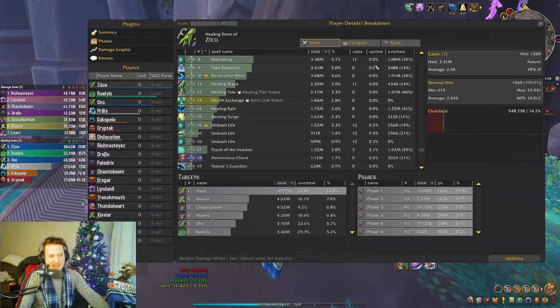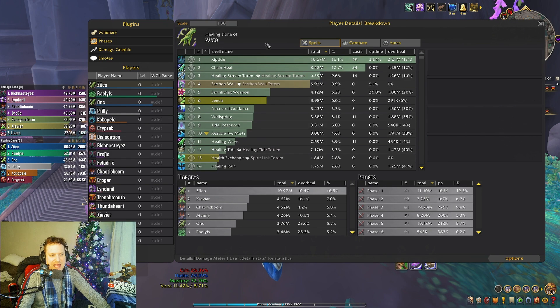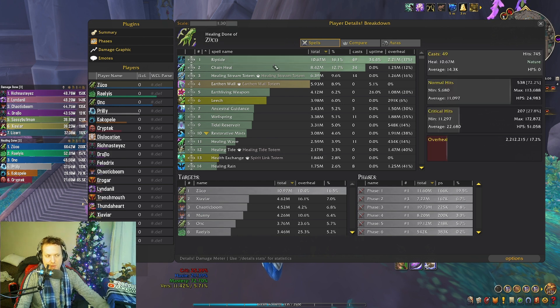You can see it reflected in my HPS numbers — Wellspring itself doing 5.1% plus the extra shield on top. Riptide, Healing Stream Totem, Earthen Wall, Earth Living Weapon — those are all passive. Chain Heal is not passive, but those others are, and they're so strong on a lot of these raid boss fights. They'll just pump your team consistently full of healing and keep everybody alive. Then you come swinging in with the big cooldowns in those moments when people are really dying, while for the rest of the time the passive stuff just tops people off in the background.